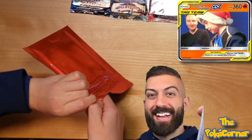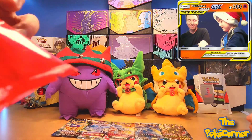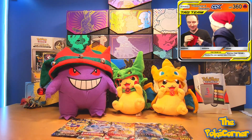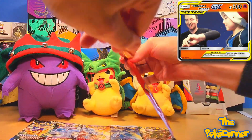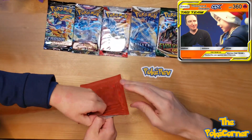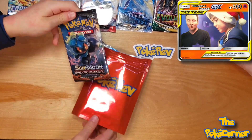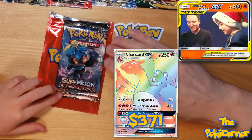Thanks to Uncle Rev. This is not a sponsored video — we paid for this with our own money, but we enjoyed opening it once before, so we're doing another one. It's tricky to open that — it's a good seal on there. This is going to be a Sun and Moon set. Maybe a Team Up in there if we're lucky. Cosmic Eclipse, who knows? Burning Shadows — a shot at the Charizard in there.